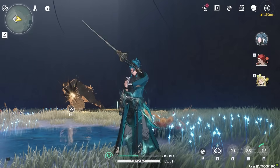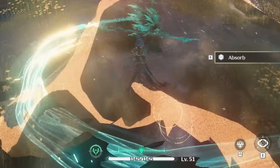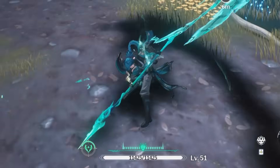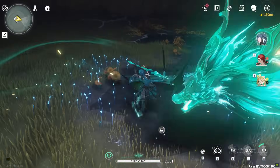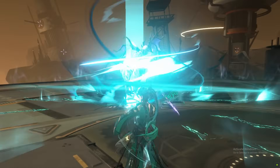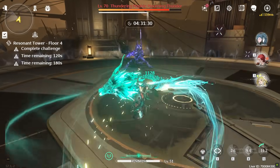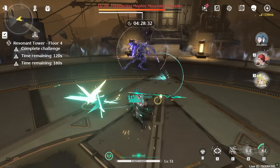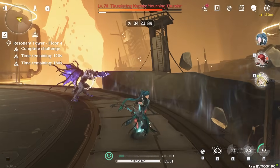If you want to squeeze more damage out of him, there's a trick. After using his ultimate, look at his forte circuit bar — it's a timer for his liberation state duration. After using your liberation, do the first skill cast. Then keep spamming his attacks until the duration is almost over. When the duration is about to end, that's when you use his second skill cast. This way you will be able to get a few more hits.